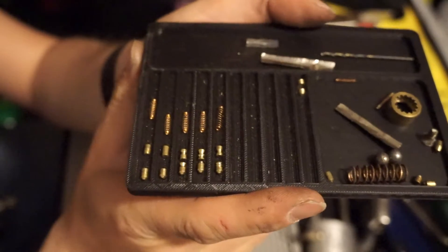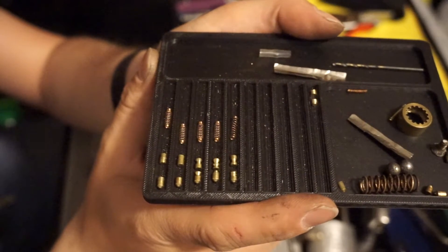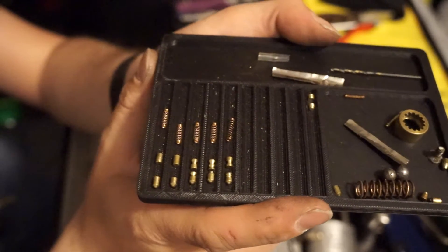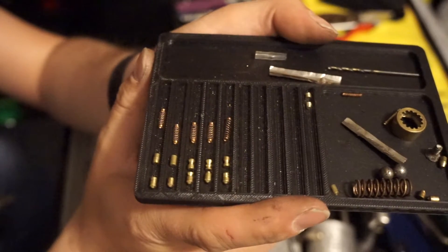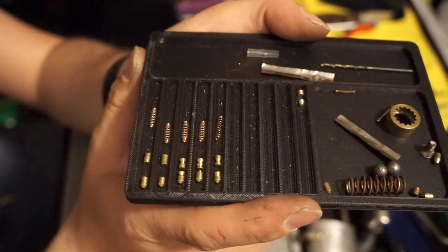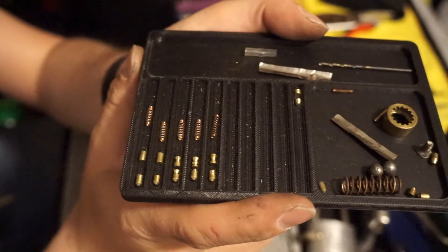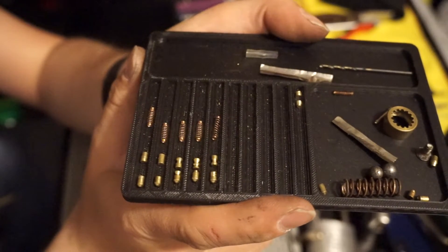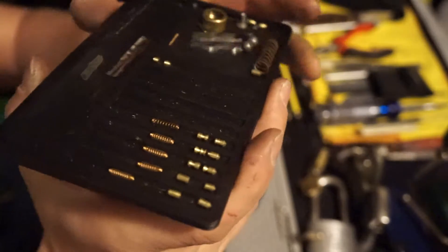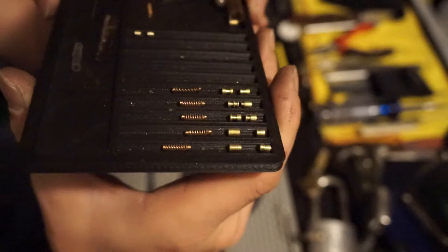Alright - got a couple of light serrations on the key pin and the driver of one. Standard in two for the driver and key pin. Looks like a tapered spool on the key pin of three and a commercial spool on the driver. T-pin key pin in four with almost like an hourglass spool for the driver. Two wide serrations on the key pin of five and a commercial spool in the driver.